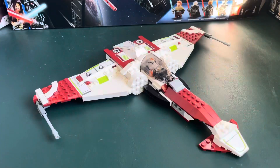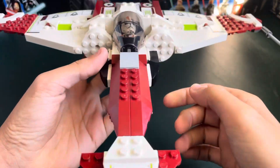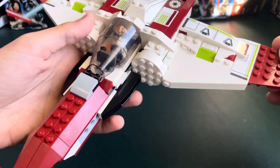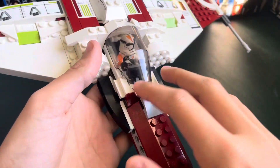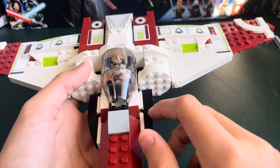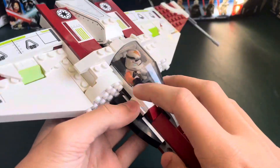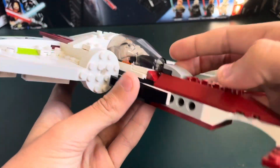Now I'll get on to the modifications I would make to this Z-95 Headhunter. First off, for the cockpit, I made it less gappy by taking the 1x2 rail pieces that were underneath and the triangle pieces that were right here, and it just creates a much smoother, less gappy look.